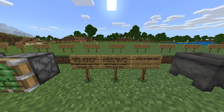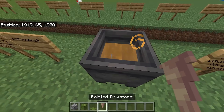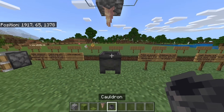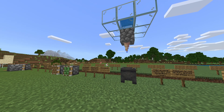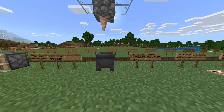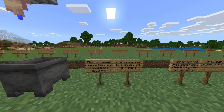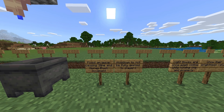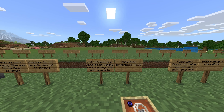The changelog says: 'We're sorry, we knew it was fun but too overpowered.' If you had dripstone with water above it and potions in a cauldron, you literally had an infinite potion machine. I don't know who reported it, but I'm kind of sad because it was super awesome. Fixed an issue causing slime and honey block movement slowdown to not be fully applied to players.